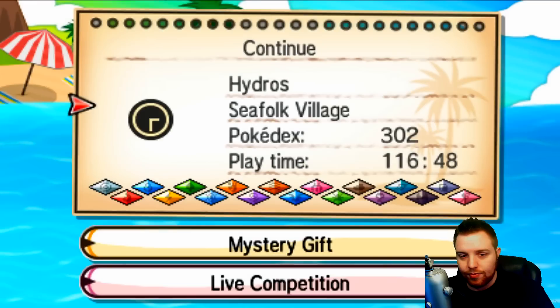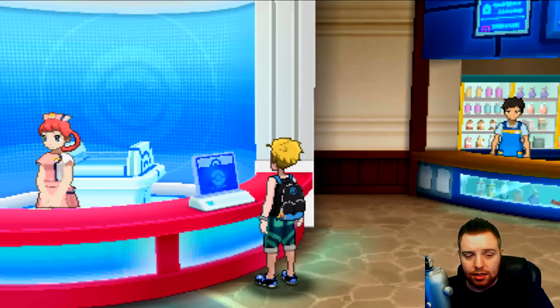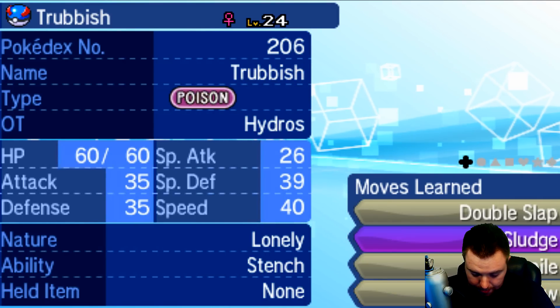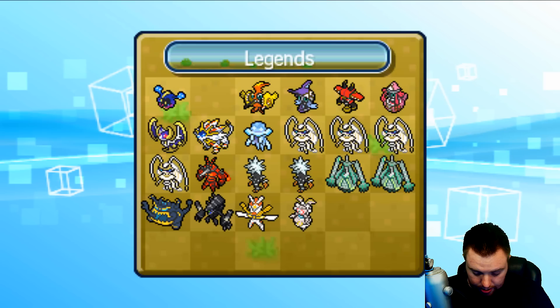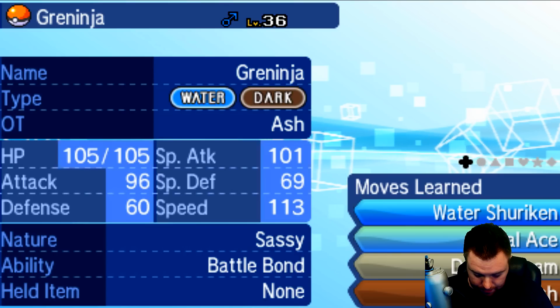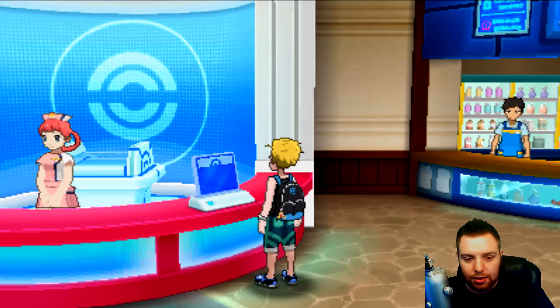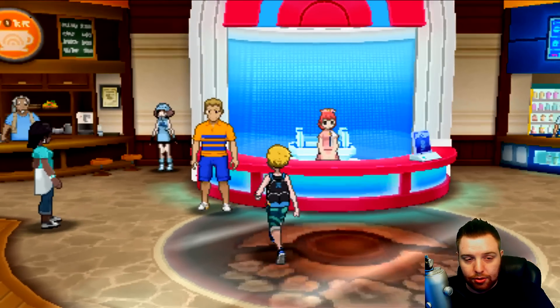We're going to the Pokemon Center right now. I need to make sure I have an open party slot — I didn't at first, but I checked and made room. There's my Event Tapu Koko there, and we can go ahead and pick up our Marshadow, which will be right here from the Deliveryman.